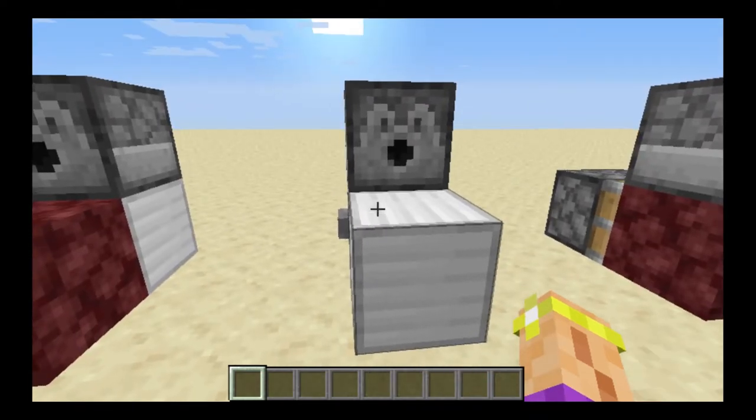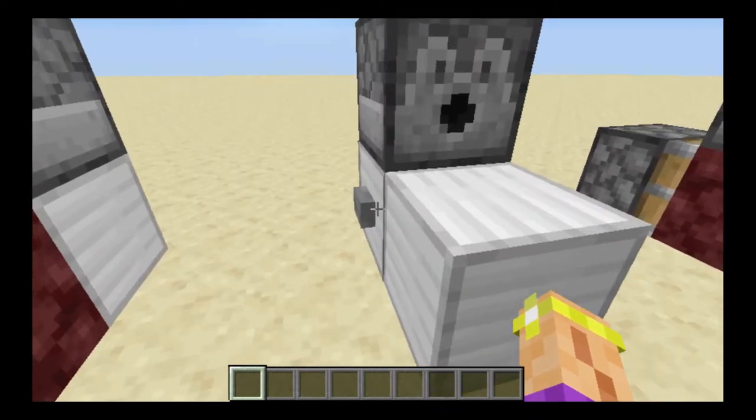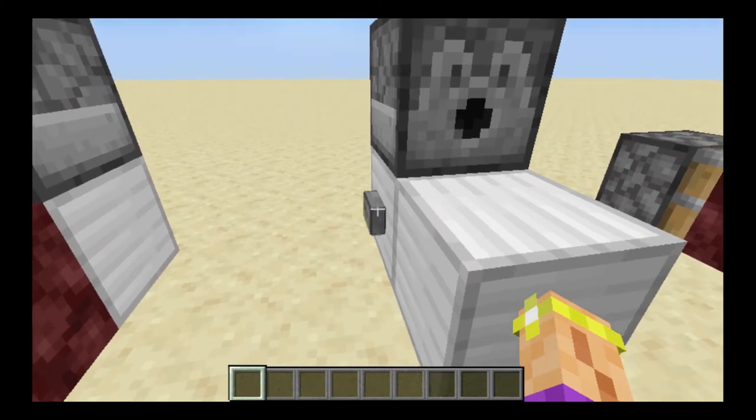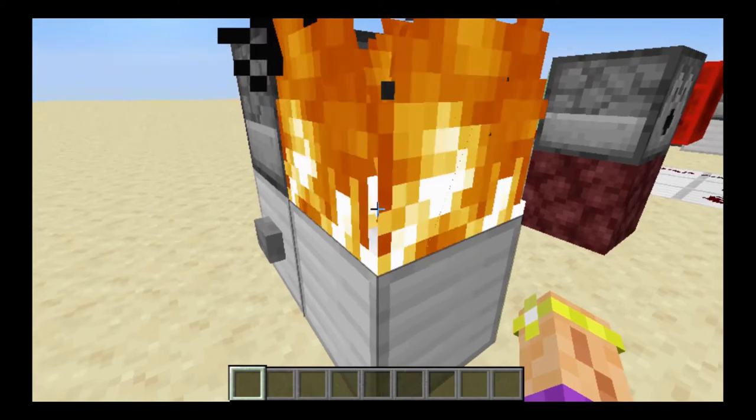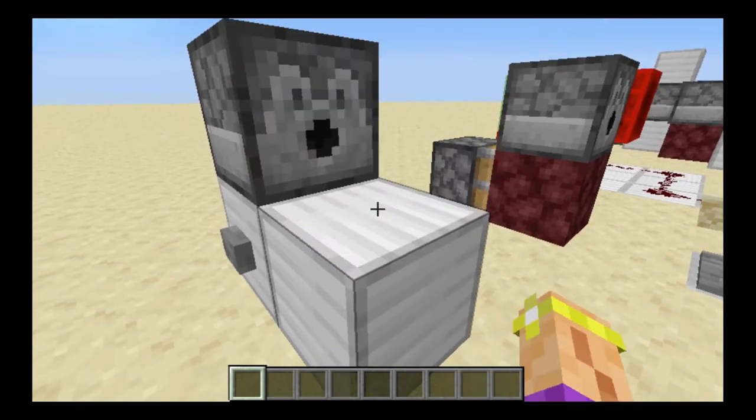Numero dos on this list is the redstone match. Now this thing is completely useless, but it lights — only for a few seconds, and you can punch it out too.